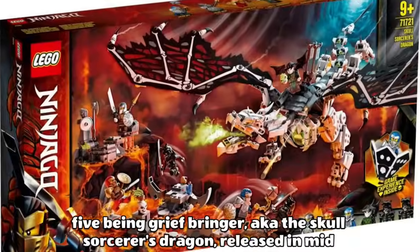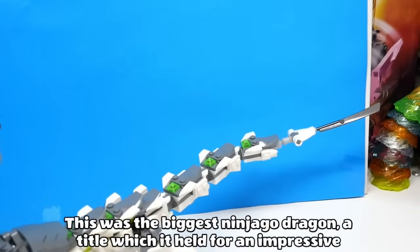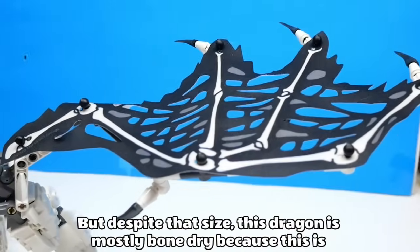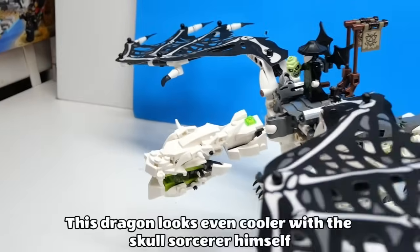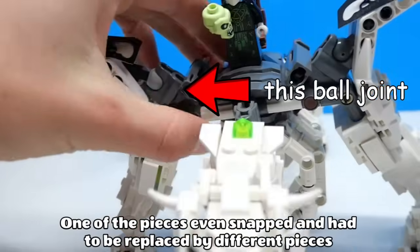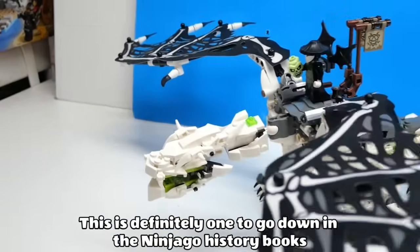And now we enter the top 5 best Ninjago Dragons of all time, with number 5 being Griefbringer — the Skull Sorcerer's Dragon released in mid 2020. In terms of length and width, this was the biggest Ninjago Dragon, a title which it held for an impressive 4 years until just one month ago. This dragon is mostly bone dry, because this is actually a dragon resurrected from the dead. It's got a cool feature where it can drop rocks from its ribcage, and I like the fabric black wings. This dragon looks even cooler with the Skull Sorcerer himself on top of it. This is definitely one to go down in the Ninjago history books.